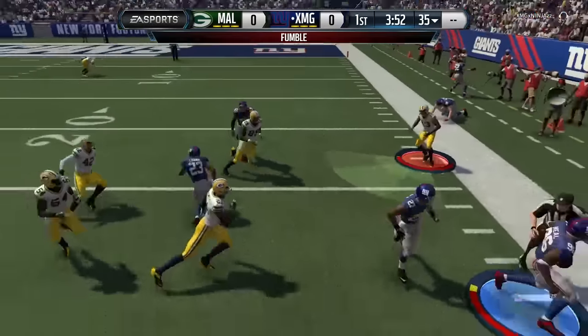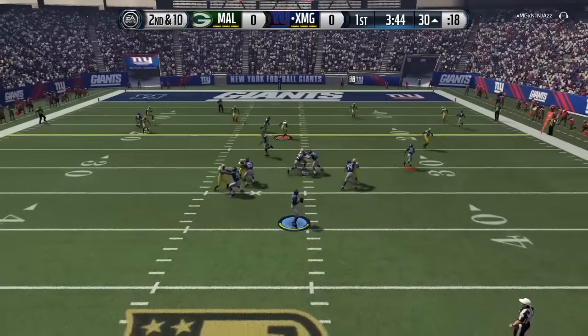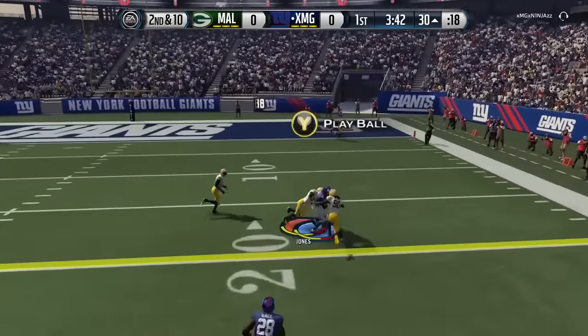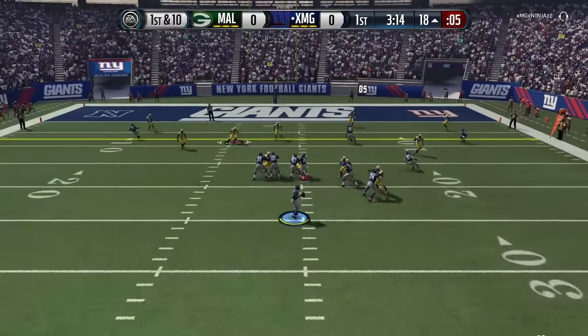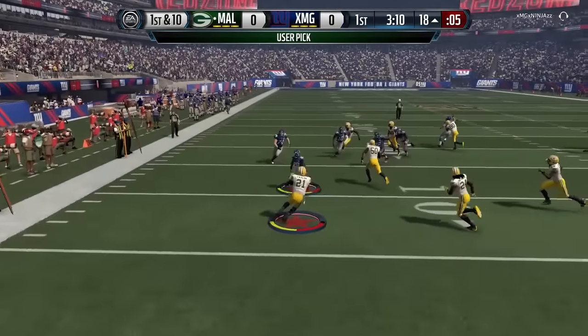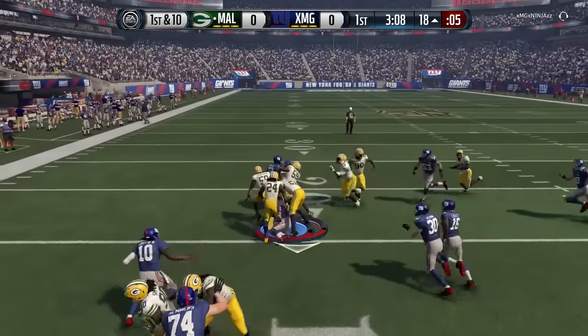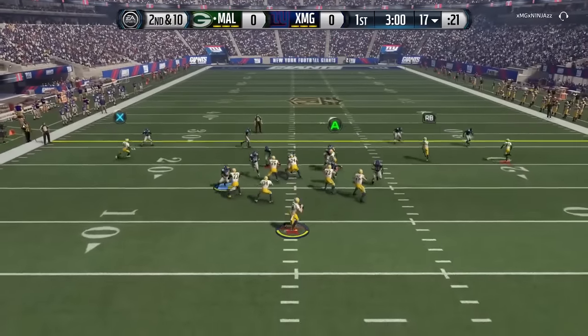He hurdles, but he fumbles the ball and it's picked up by the defense. We have a turnover within the first 10 seconds of this game and my opponent is already in scoring position, but we get the user pick with Sean Taylor putting on some moves and returning that out to the 17-yard line.